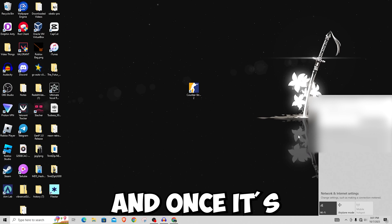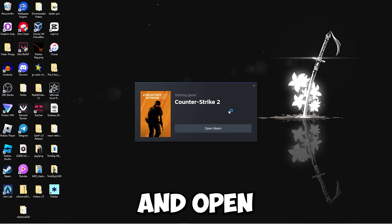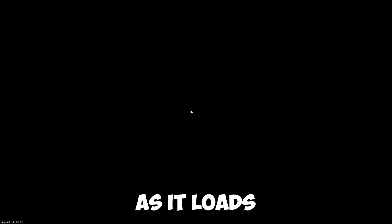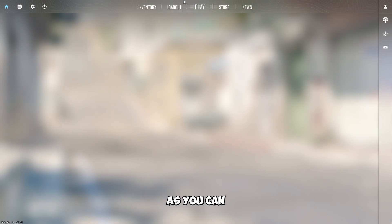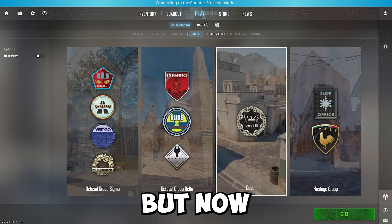What you want to do is make sure that your Wi-Fi is turned off. Once it's turned off, as you can see I have no Wi-Fi, you can head over and open Counter-Strike. It's going to load for a bit and then open the game. As it loads it will load normally, but once you get into the game it's going to try to connect to the Counter-Strike network — but it won't work.